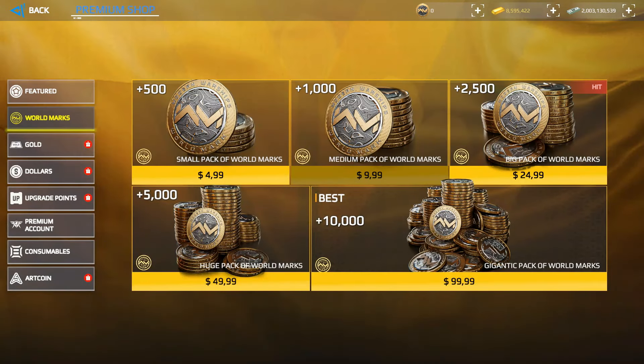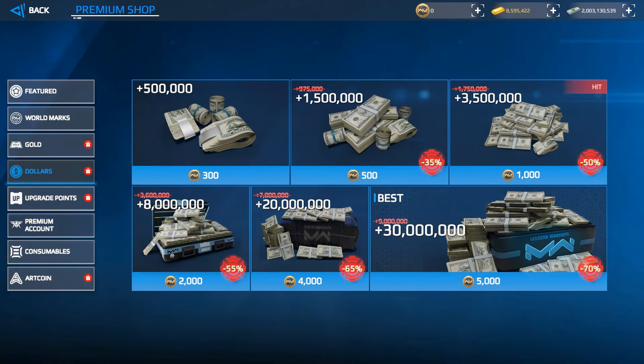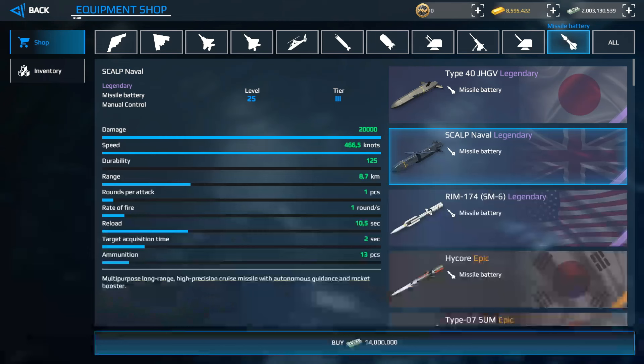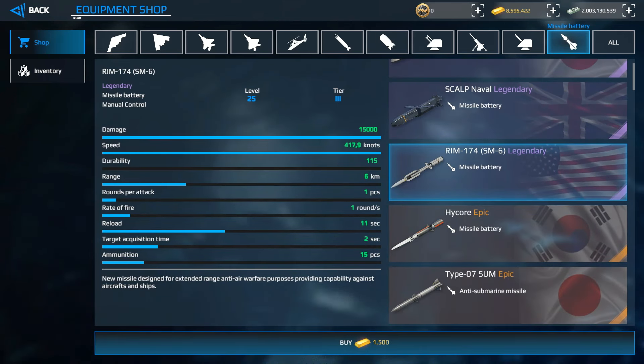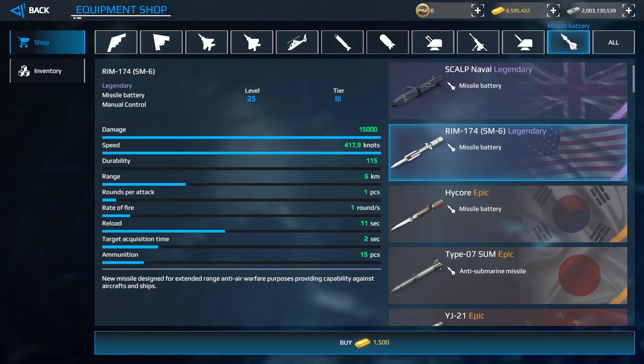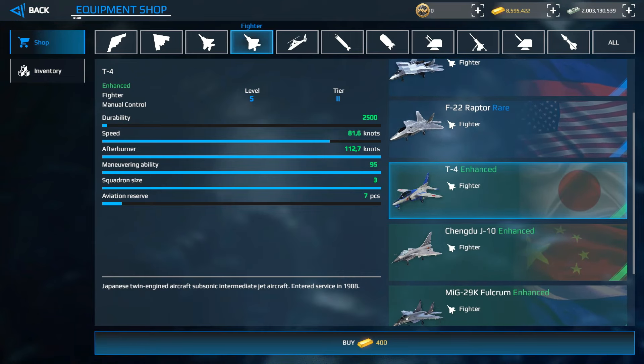Let's take a deep dive into the currencies of the game. World Marks are only available in the PC version, purchased with real money — 500 World Marks for $5 and 10,000 for $99. With World Marks you can then purchase gold, dollars, and art coins. Gold is used to buy special warships and special items like jets, cannons, missiles, and grenade launchers.